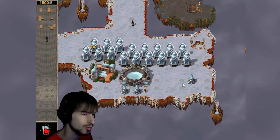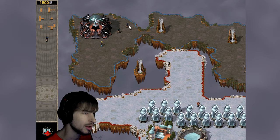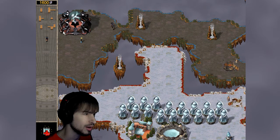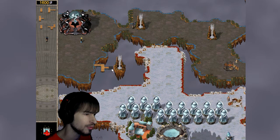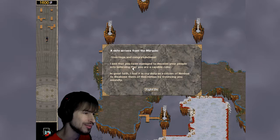He has quite a large island here. Those are ice towers, by the way. Basically, ice defense towers will regenerate — once you destroy them, they completely regenerate over a matter of about a minute, and then you have to destroy them again. And you have to do it 15 times over again. Oh, look at this — a note arrives from the Marquis. Greetings and congratulations.